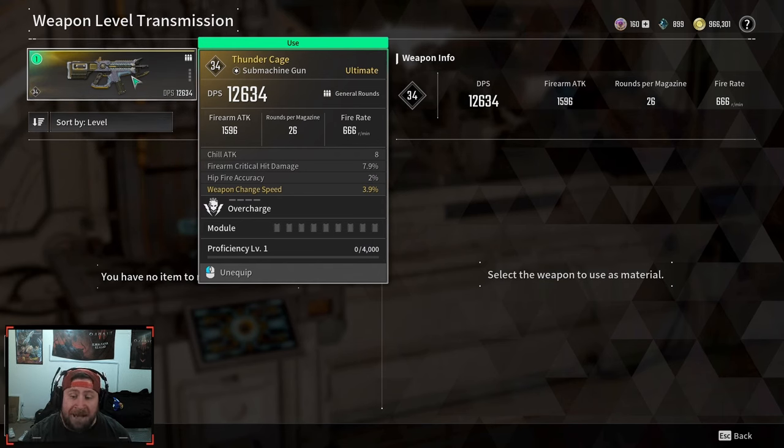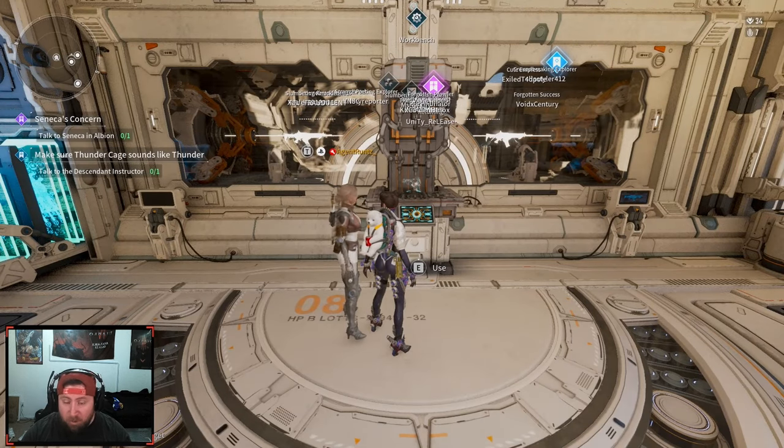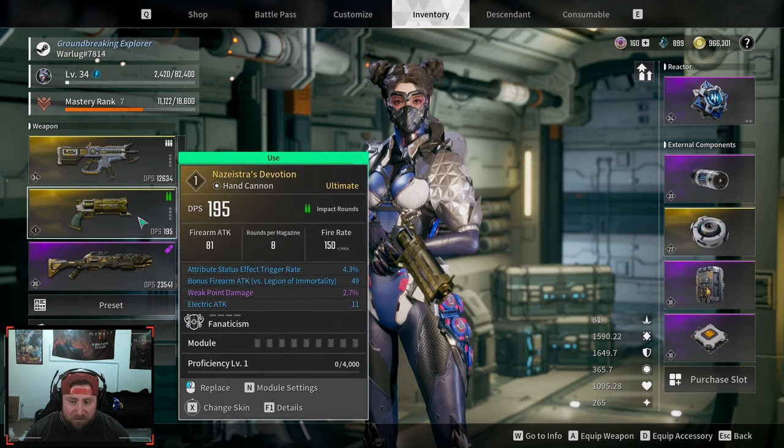Now we have a big boy weapon. Remember all those options changed — we kept the same option types but the rolls changed because the rolls change based on certain levels. They all have different colors: gray is the lowest, then blue, purple, then yellow. The higher color grade you have, the better rolls you can get for the weapon. I got three grays and a yellow — I didn't get the best rolls, but we still got Weapon Change Speed which is nice. Now I have a level 34 Thunder Cage without having to level it up from scratch.